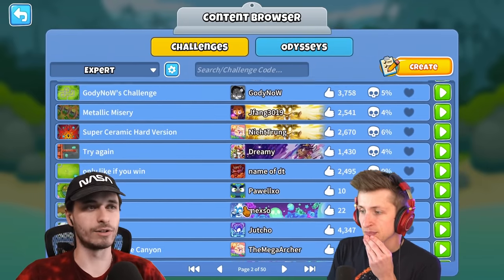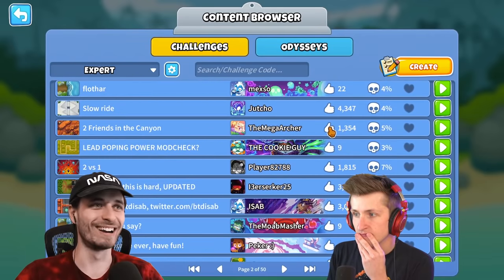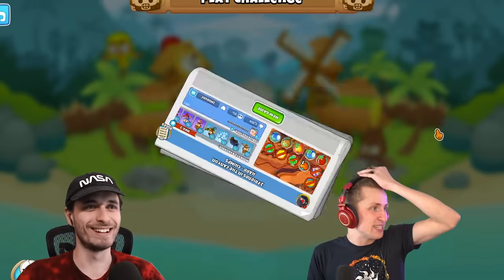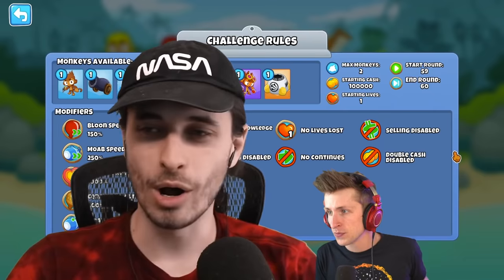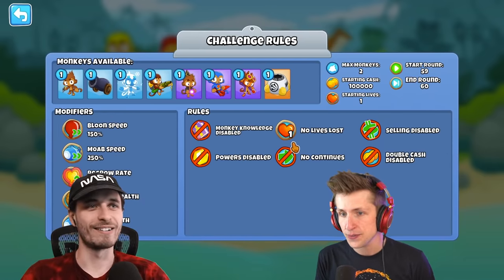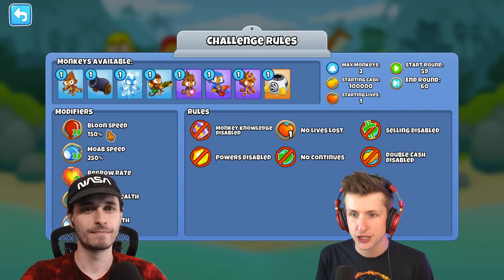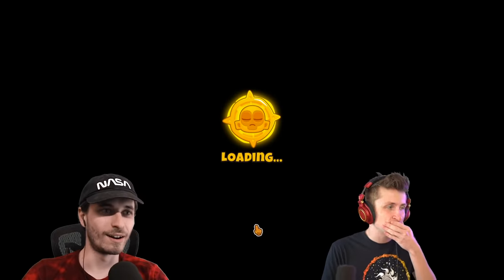Okay, what else do we got here, dude? Well, let's see what other ones we got — you've got to pick a challenge now. Two Friends in the Canyon. I don't know, man. That sounds like us, dude. It sounds like us. Two guys chilling in a canyon because they're cool. Round 59 to round 60. No lives, no monkey knowledge, no selling, no double cash. Interesting. This is some really strong towers, though. What do we got?